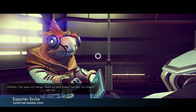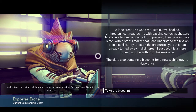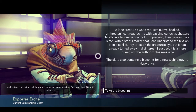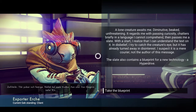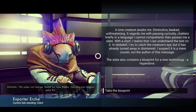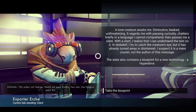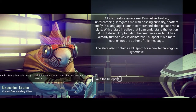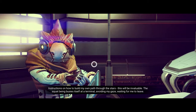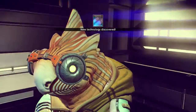Words I can't understand — definitely a different language. A lone creature awaits me, diminutive, beaked, unthreatening. It regards me with passing curiosity, chatters briefly in a language I cannot comprehend, then passes me a slate. With a start, I realize I can understand the text on it. In disbelief, I try to catch the creature's eye, but it is already turned away in disinterest. I suspect it is a mere courier, not the author of this message. The slate also contains a blueprint for a new technology — a hyperdrive. Yes! Gimme. Keep forgetting to hold stuff.